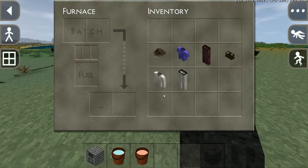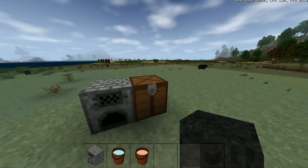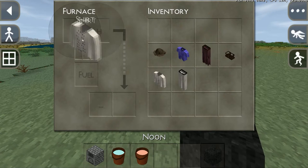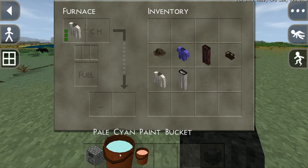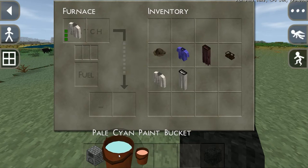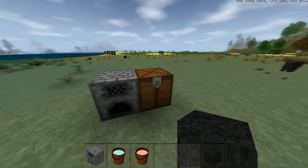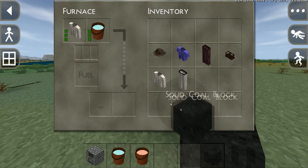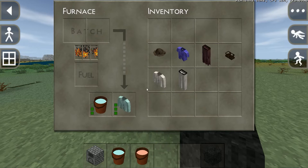So how do you go about dyeing clothes? You need a paint bucket of your choice and your desired piece of clothing, and you need to put them both into a furnace. I've got two paint buckets here — a salmon and a pale cyan. If I put the shirt and the cyan paint bucket in, and then put a coal block in as a fuel source, it will burn.